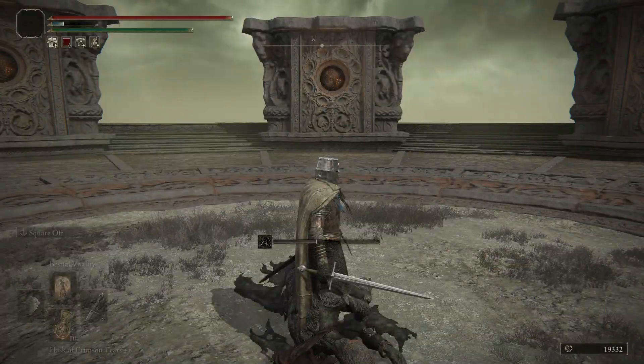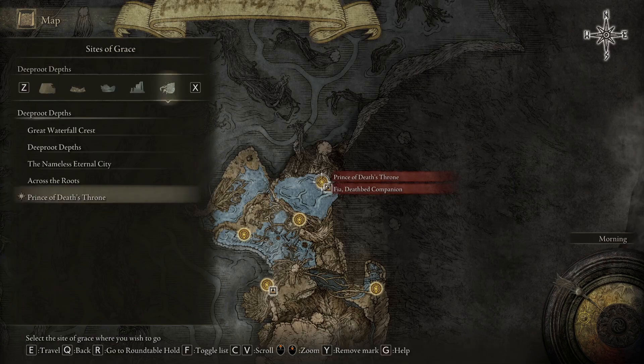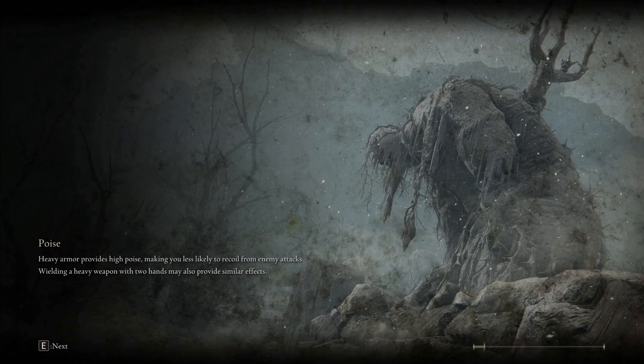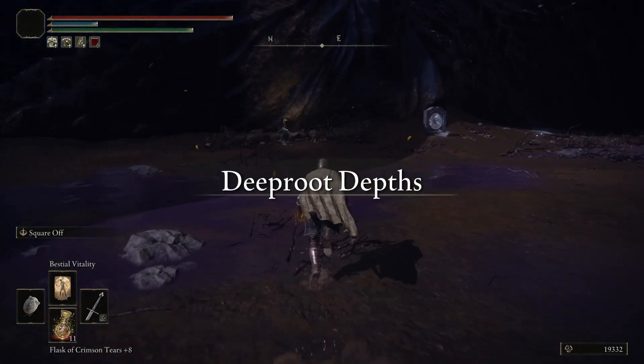I'm throwing that on for a reason, because we can head back to the Prince of Death's Throne Site of Grace, where you can talk to Fia and give her the Mark of the Centipede that we had gotten.